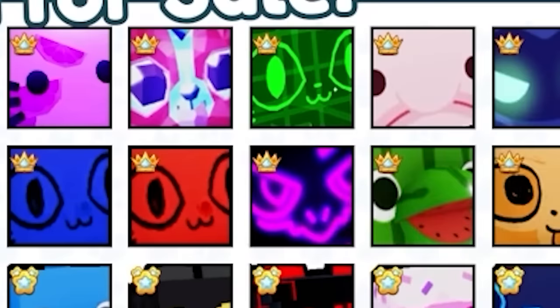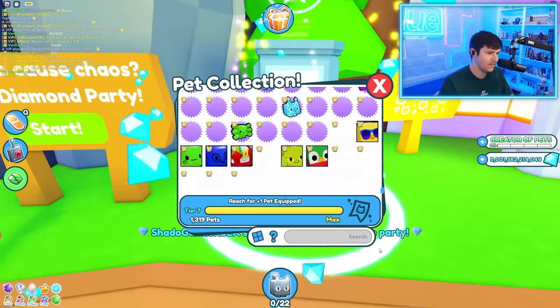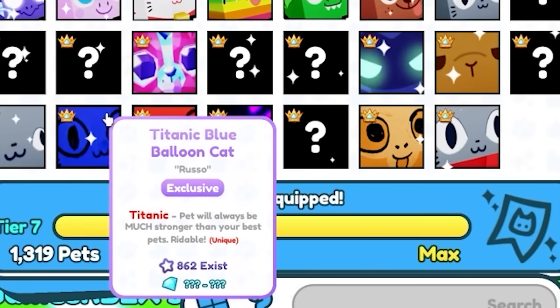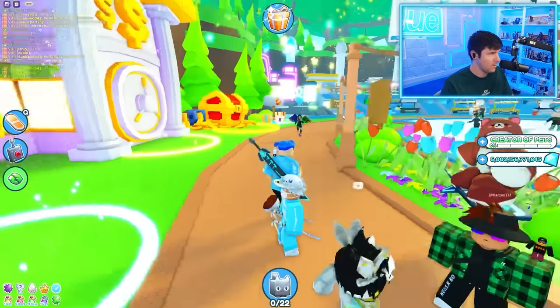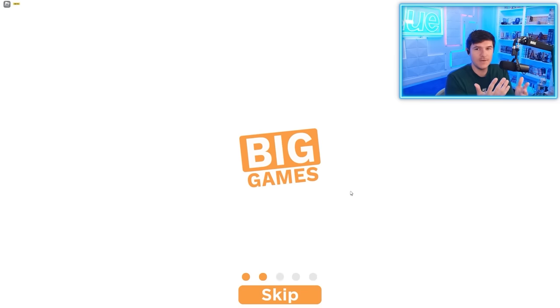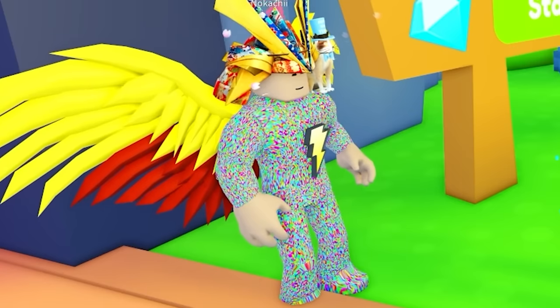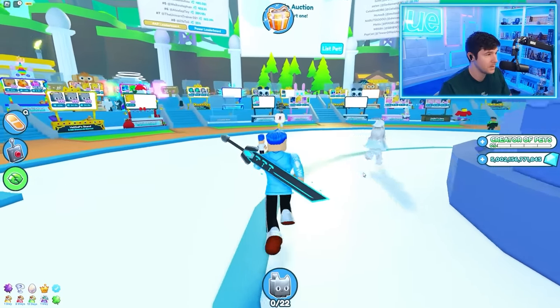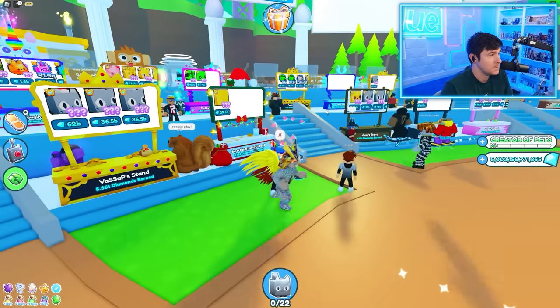We're going to a server to find the Hologram Cat — that's one we don't have. I want to triple-check so I don't accidentally buy one I already have. There's the Hubert on the index list. Now we need the Hologram Cat, and we also need the Hippomelon. Let's go for Hologram Cat next. This new search feature is insane — Preston, whoever came up with this, you guys are geniuses. In a Roblox simulator, to have a search feature is crazy.